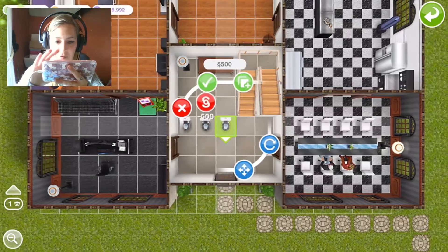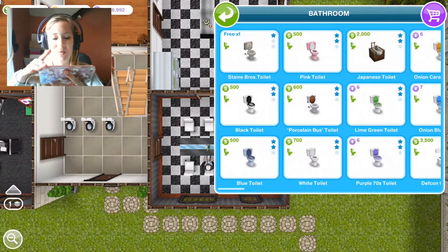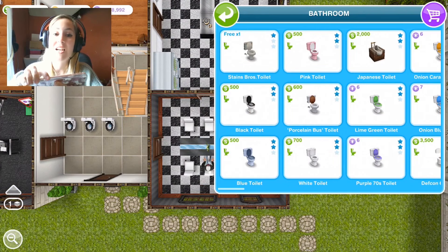This is the greatest thing — look, I can just have a row of toilets, it's so easy. So there you go, that is the new duplicating feature, very handy and it's going to save you guys a lot of time.